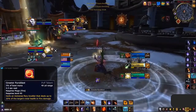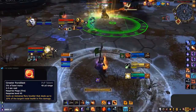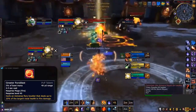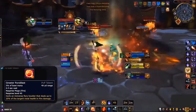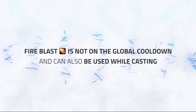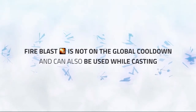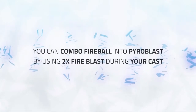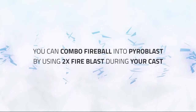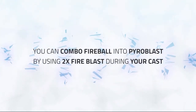Now if you're playing with Greater Pyroblast, you will start your rotation with one of these. If you land a Grater on the enemy target, you should then follow it up with the burst rotation from above. As Fire, there are a few things that might not be obvious. Firstly, Fireblast is not on the Global Cooldown and can be used whilst casting your abilities. This means you can combo things like Fireball into Pyroblast with two Fireblasts during your cast, giving you some quick burst damage.